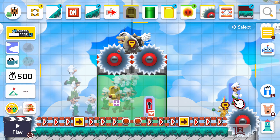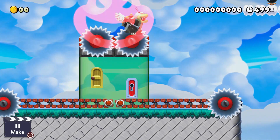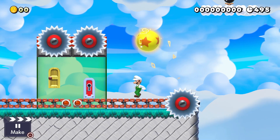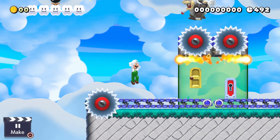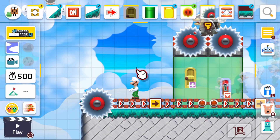The problem is, let's say you killed Lemmy — how are you going to reach Morten? That's why you have to add two other Lemmys on each side, just in case you kill one Lemmy, you can still beat Morten.